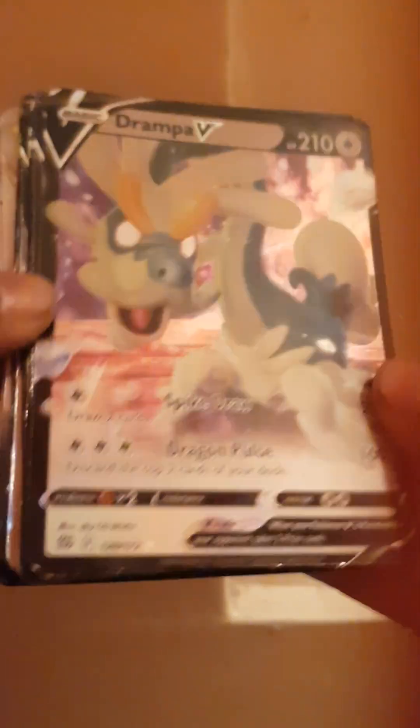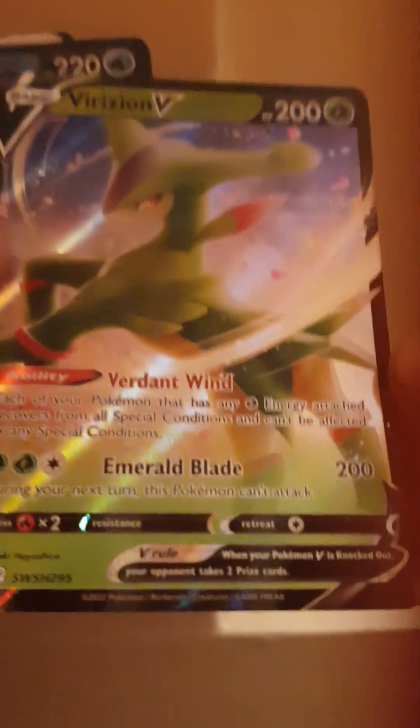After Zacian it's Drampa V. After Drampa V it is Hisuian Samurott V — here's Samurott. And after Samurott is Drapion. Then after Drapion it's Virizion V — yeah, it's Virizion. And then Kingler V — okay, Kingler V.